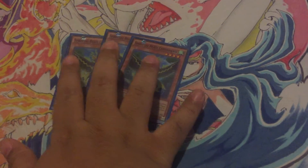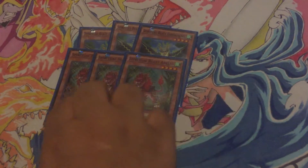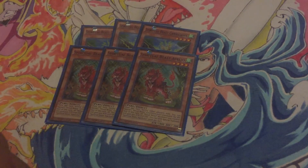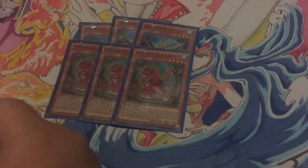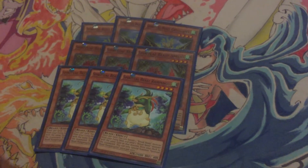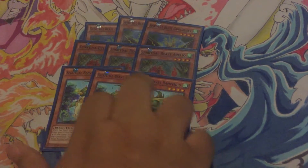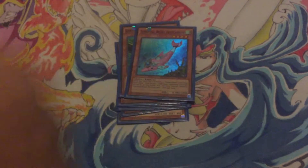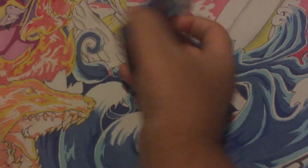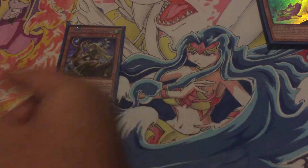First, we're going to start off with three Counter Hawk — of course, this is your main searcher, this is your Gold Sarcophagus of the deck. Then we run three Apellio; I think Apellio is one of your main monsters because this is the one that beefs up all your monsters and makes OTKs possible. Three Rampengu — it's still at three. Then I run one Dolphin and one Petal Fin to round up ten Spirit Beasts.